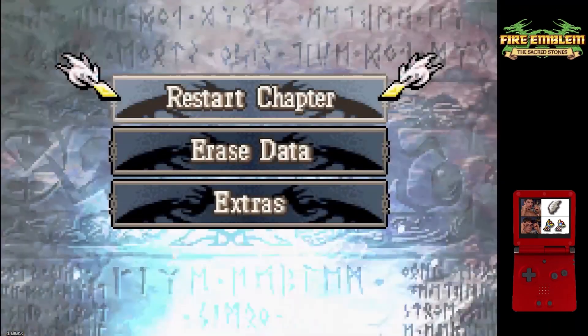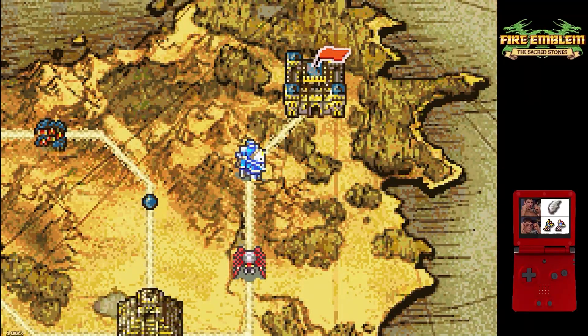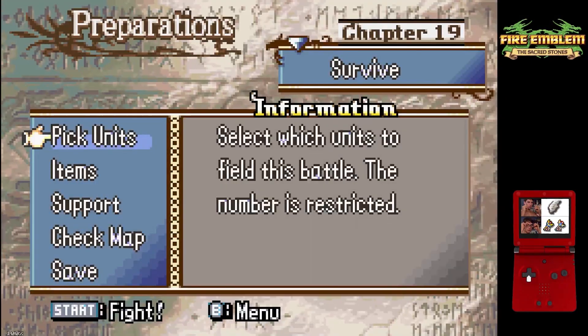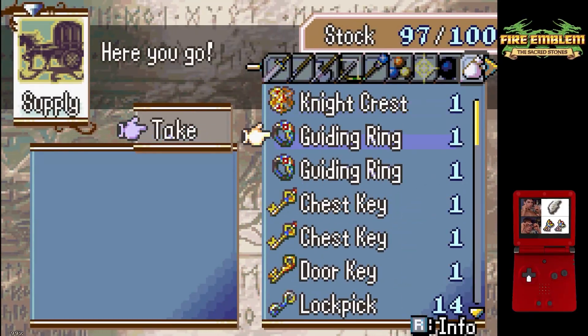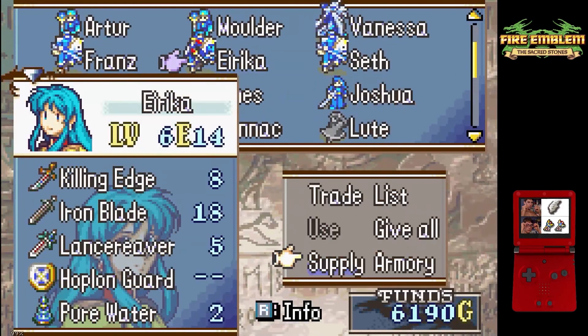Hello, I'm Osfey, and welcome to chapter 19 of my Fire Emblem 8 0% Growth Reverse Recruitment LTC. This is going to be an interesting one. Chapter 19 is a defend map, although you can technically end the map early by killing the boss, Reeve, and so that is exactly what we're going to do. Most LTCs get a one-turn clear for this chapter, and this is no exception.